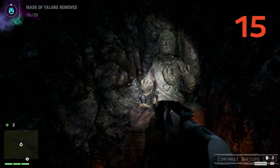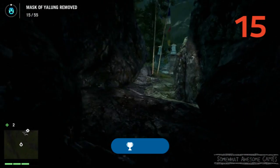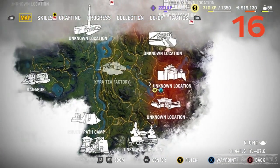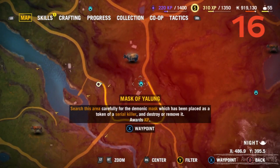Let's go get number 16 — after we get an achievement. 10 G's — Exorcist. Yeah, take that you spooky masks! Now, all the way over here we go. We're almost done. Are you excited? We still have like 30 or something to go after this.